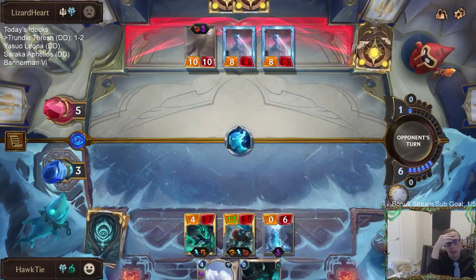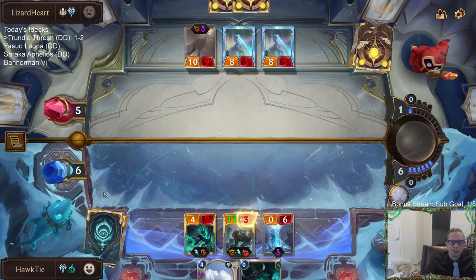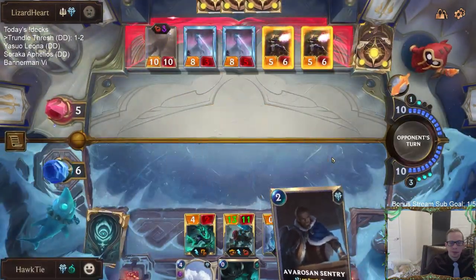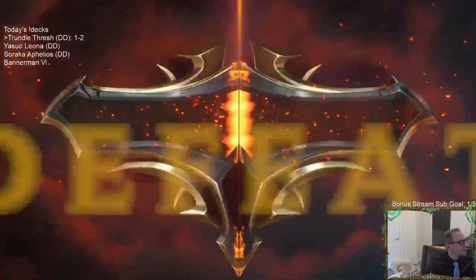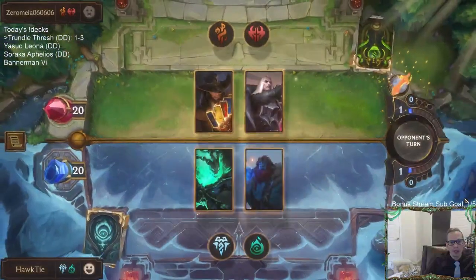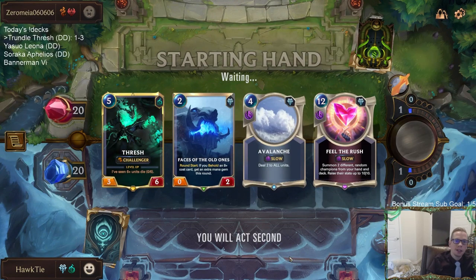I need to be able to play this Ravenous Butcher and I can't. I feel like I had the cards to win that game. If they don't have either the first or the third single combat, we win very easily - those single combats were perfect. Alright, this is an ideal hand. Turn three we're going to Avalanche and then Faces of the Old Ones, then turn four play Thresh, and ramp toward Feel the Rush. Their deck can go wide with Petty Officer and things like that, so Avalanche is important.